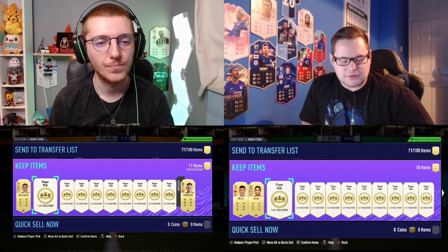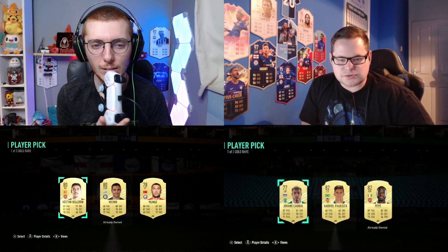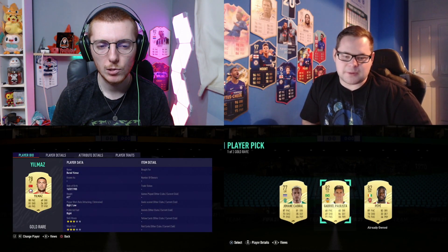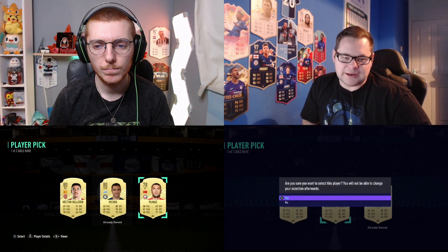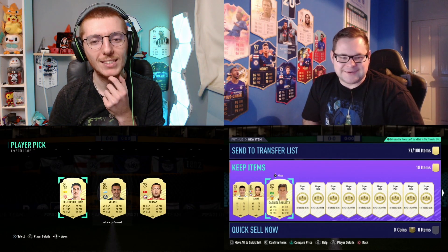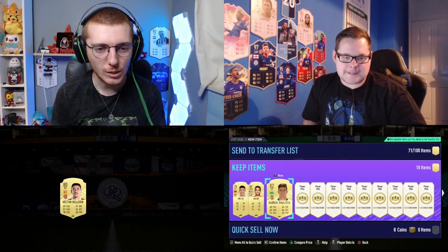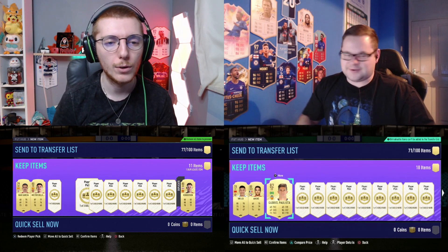Pack three - three, two, one, let's go. Jack gets a centre-back - Gabriel Paulista from the Spanish league, decent pace, good defending, at least a legit centre-back option. I'm going to take Bellerin - he links to the Spanish guys, all I need now is a Premier League centre-back and I've got a little bit of chemistry rocking. That's a pretty good start.